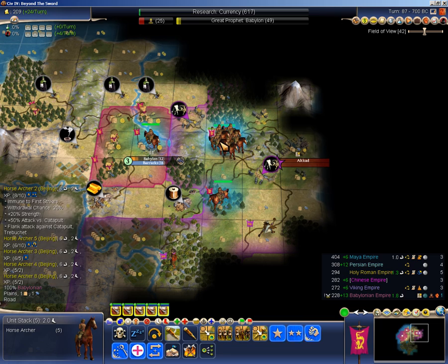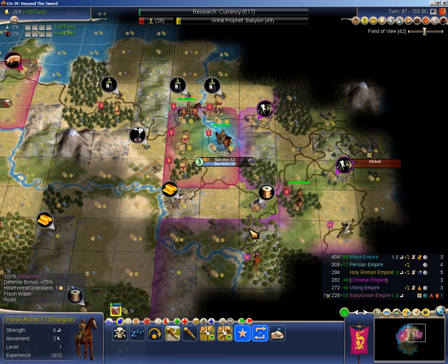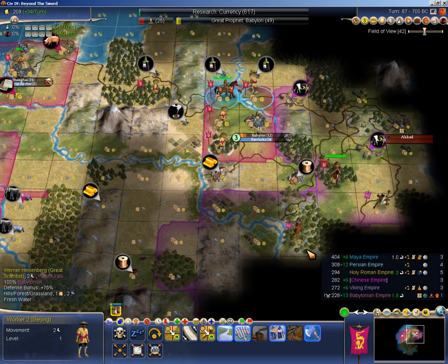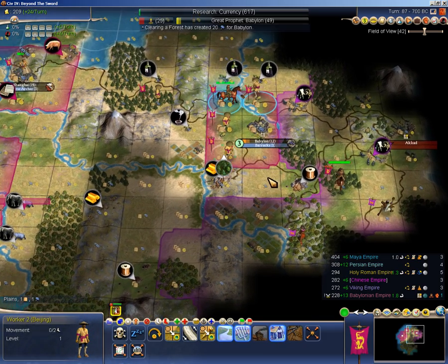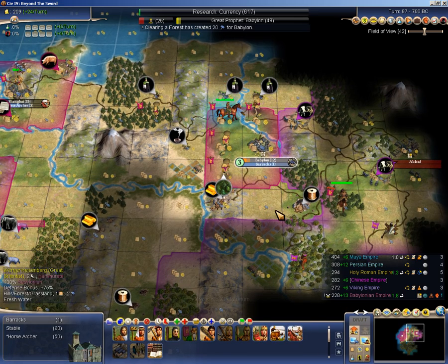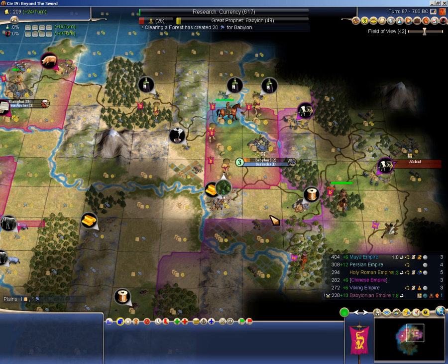Great scientist — be sure to do something with that for me. I'll just throw my other horse archers here and get an extra guy. Should be able to threaten him soon-ish. Just more horse archers now. Wow, this copper is just positioned so poorly for him to pick it up with another city.